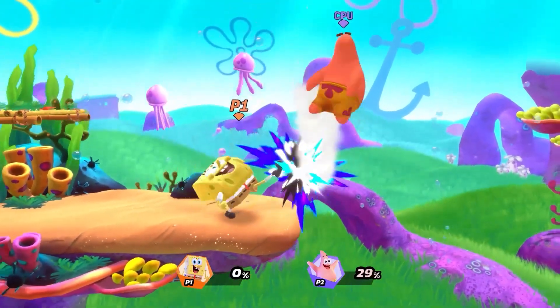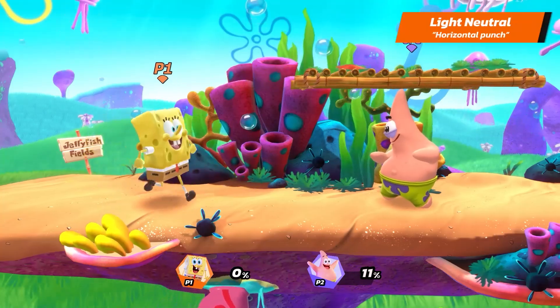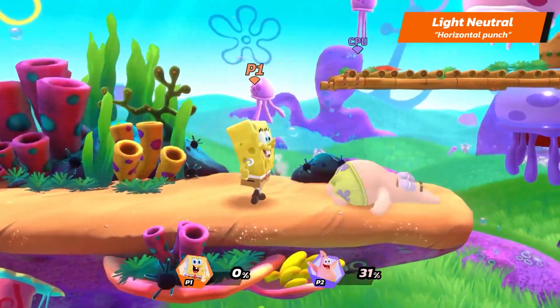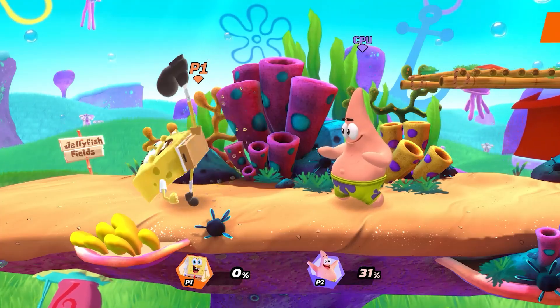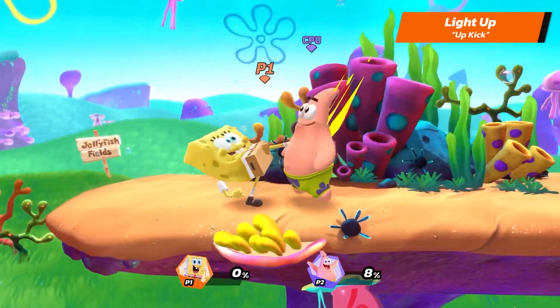Let's begin with SpongeBob's Light Attacks. SpongeBob's Light Neutral is Horizontal Punch. His Light Up is Upkick — try juggling your opponents around with this quick move.